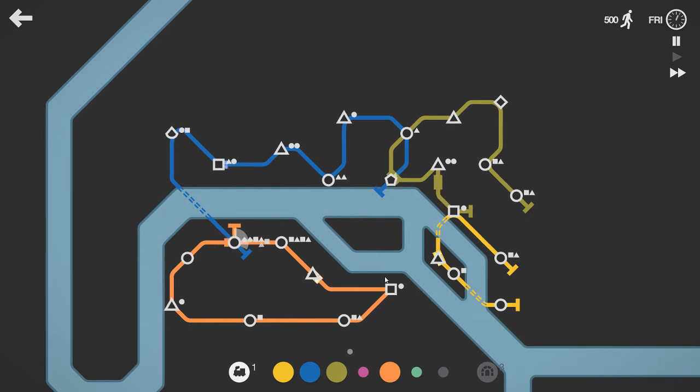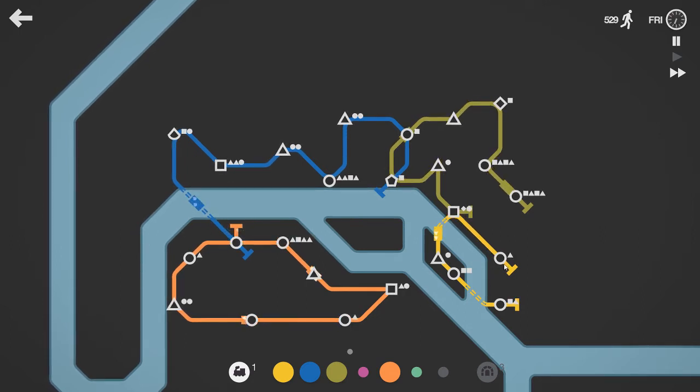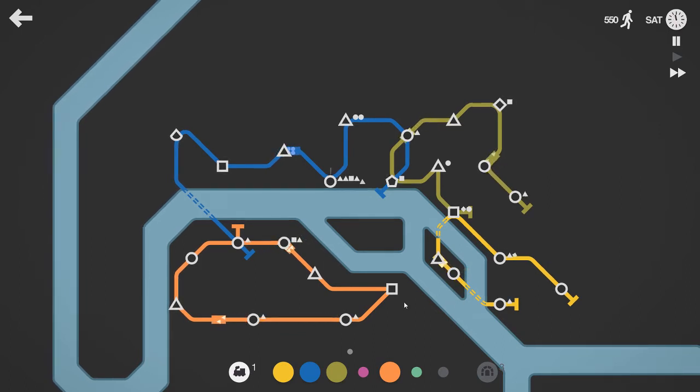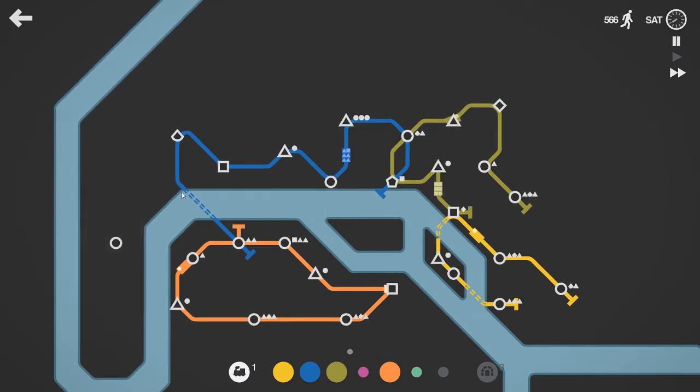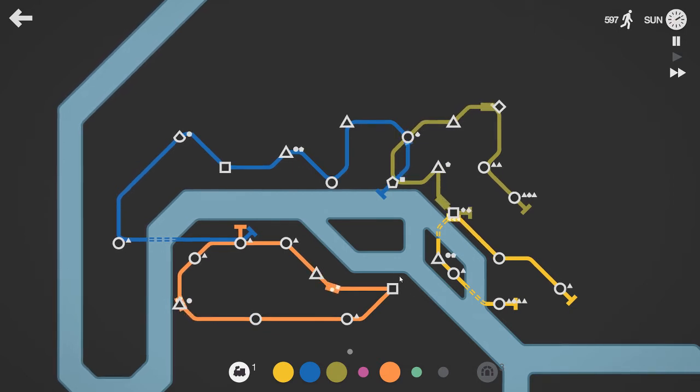Even though it's not quite time, I will give you a second train on the orange line. Couldn't you have given me a triangle? A triangle down here would have been perfect — a circle however is not. Nor is a circle over there. I'm going to have to do that whether I like it or not. Fortunately I've got the orange line under control again.